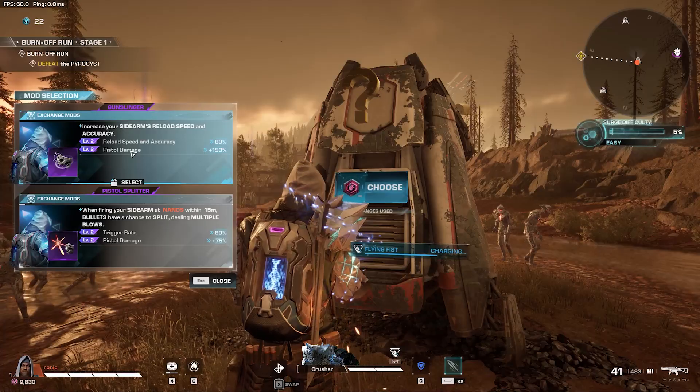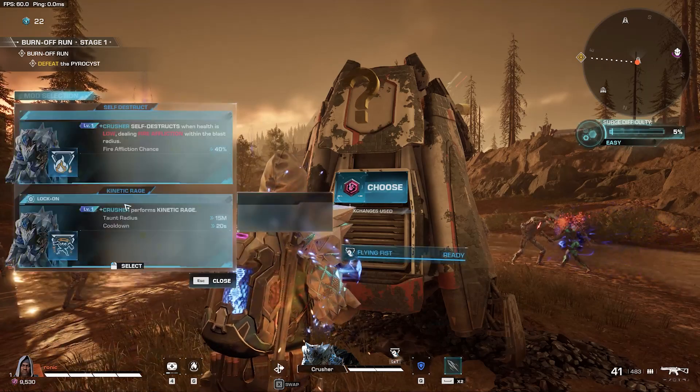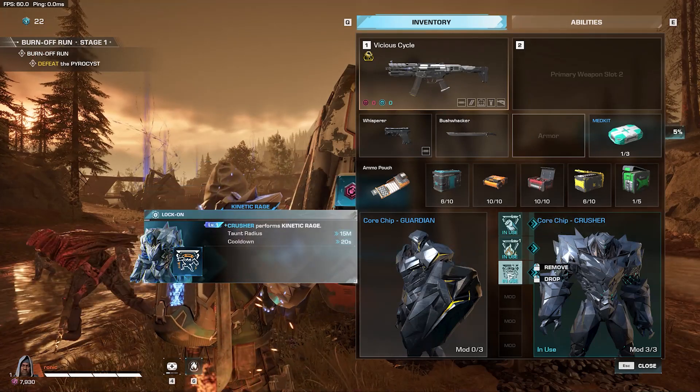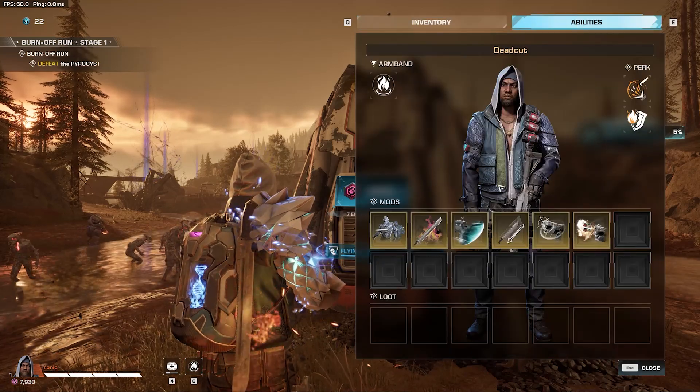For runners, these represent a golden opportunity. During each run, you can use these exchanges to acquire random power-up mods. These mods expire after the current run, but they can be used to maximize your chances by temporarily boosting your runner and your nano.